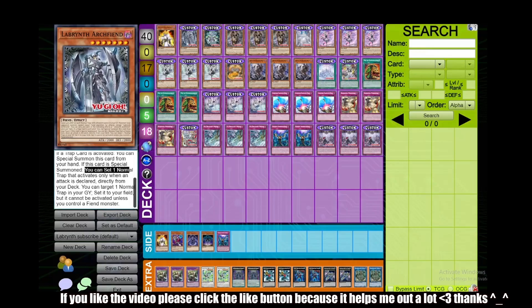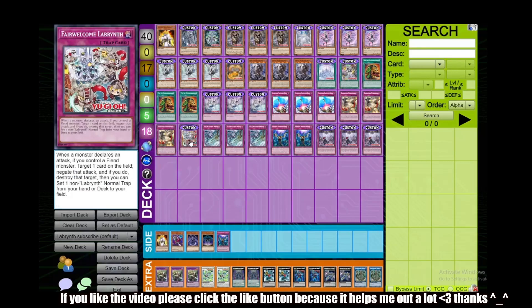Once per turn, you can target one normal trap in your graveyard, set it to your field, but it cannot be activated unless you control a fiend monster. When it's summoned, it searches our Fair Welcome, which is not the most amazing card in the world, but sometimes you need to get over big monsters. It says when a monster declares an attack — so you can use it when you declare an attack, not only when your opponent declares an attack — and it also searches a non-Labyrinth normal trap, which is probably the best part about this card.